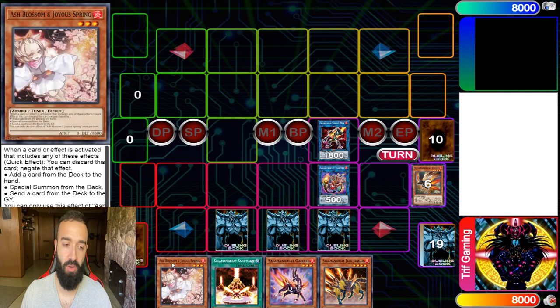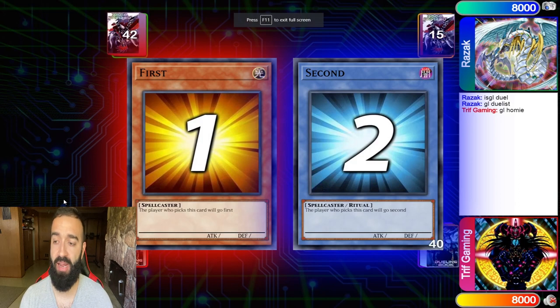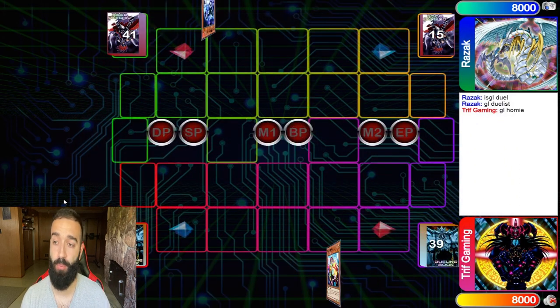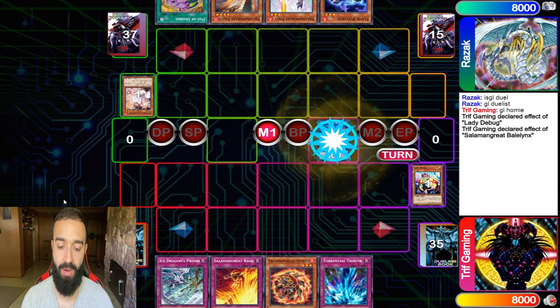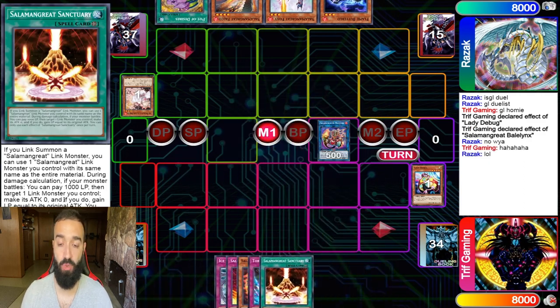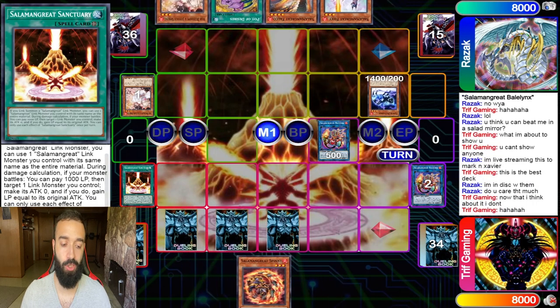Would you prefer a Needle Ceiling or an Ash Blossom? If Ash Blossom said 'destroy all monsters your opponent controls if they control four monsters,' wouldn't you want a Needle Ceiling instead? The format has slowed down — you can play way more traps. Any deck that puts up an OTK turn two, they're not OTKing through your five traps. Now I'm going to showcase a replay where I dueled in a Salamangre mirror match against my boy Razak — really good match — when I was still new with this deck.